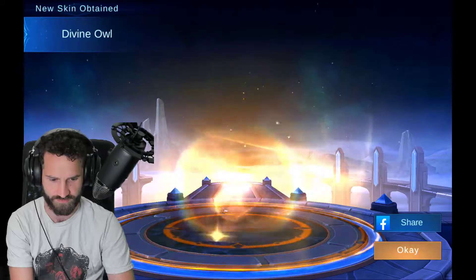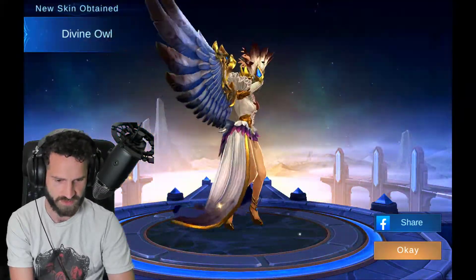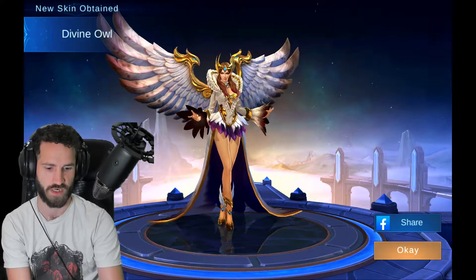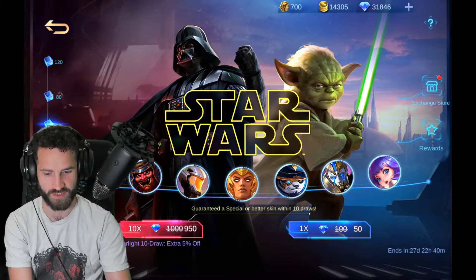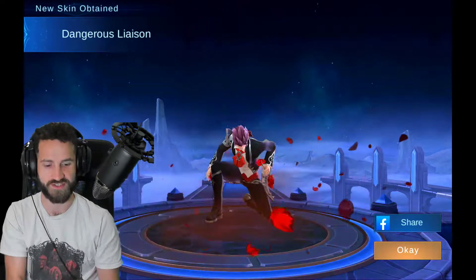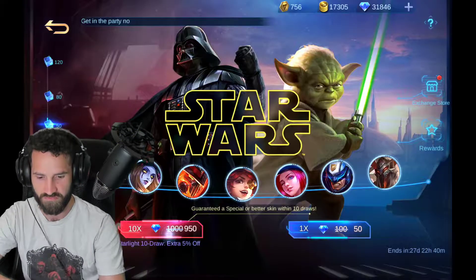This is Alice's skin — the Divine Owl. I think that's Alice. And we'll do another x10 — we'll do all the draws. Dangerous Liaison skin, this is quite a sought-after skin, people like that one. Nice. We've got 100 tickets — why not?